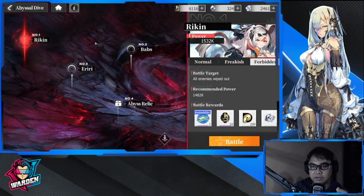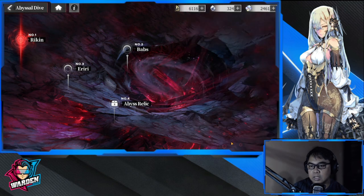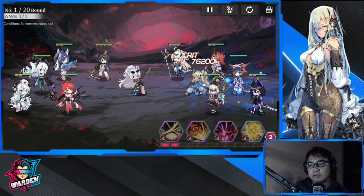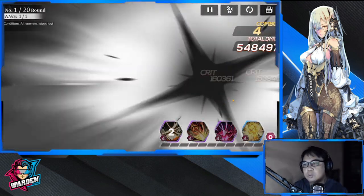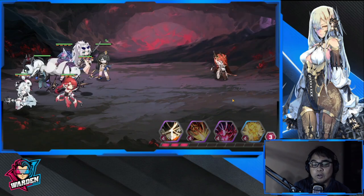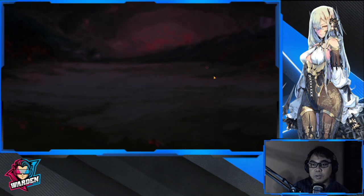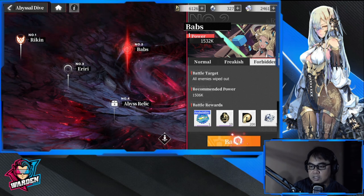I'm at floor 37 now, still at Forbidden. I want to show you a scenario where I'm at lower power than the recommended power for a stage — it's not impossible, I've done it, and that's why I've gone further. So far this stage you just have to be patient. If you're stuck at certain levels, refer to my other video on increasing your power regardless of what team you have. My power is 153.2k and the stage is at 150.6k, so let's just battle.